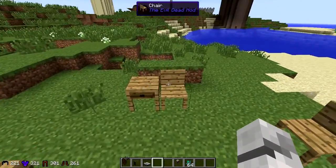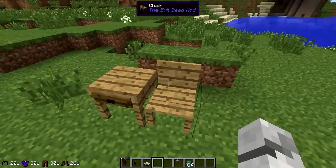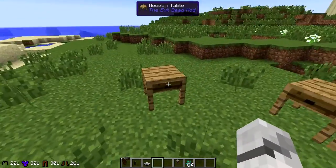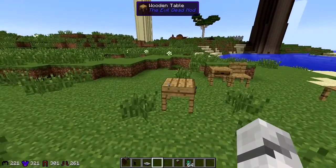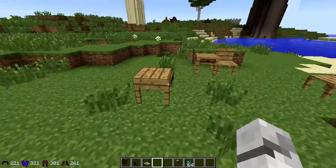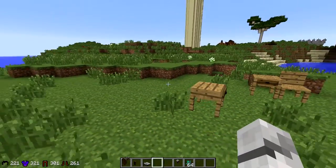So we've got the table and the chairs. I like the fact that they did add the wood table here with sort of the same texture as wood planks. They did add a little drawer in, so props for that. Unfortunately you can't open up the drawer - that could be something they might want to add, like storing four or eight things in there. That could be pretty sweet.